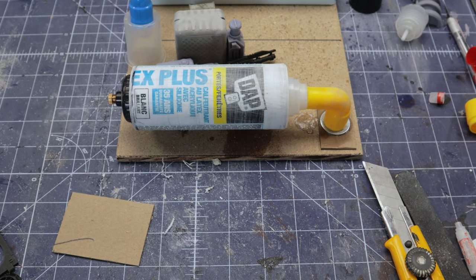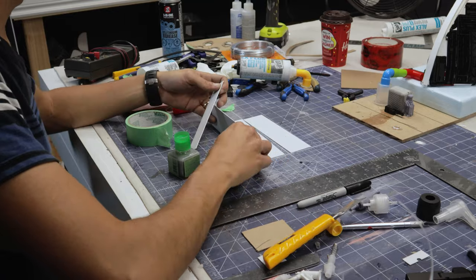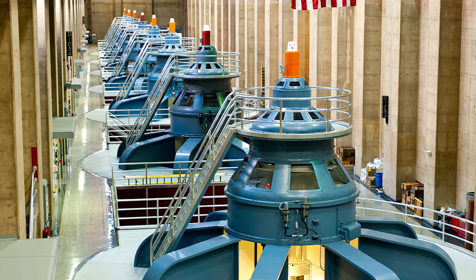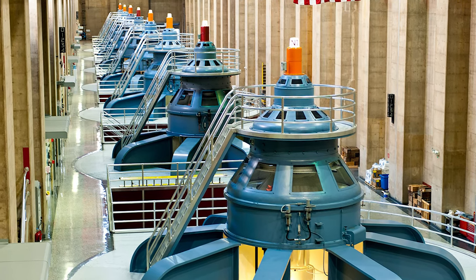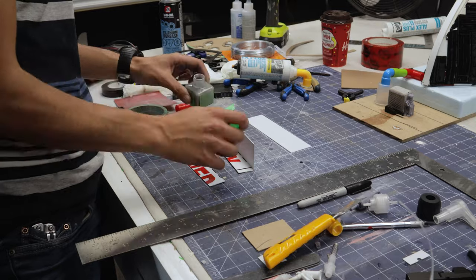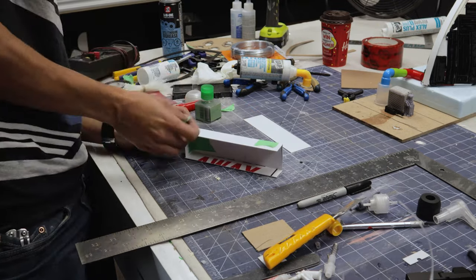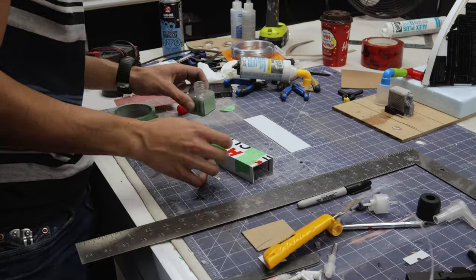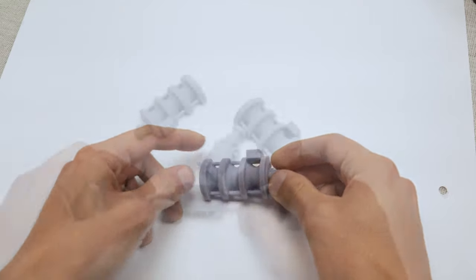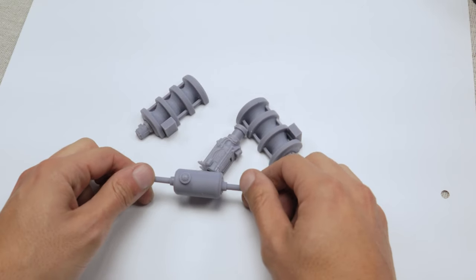In Nevada we have the Hoover Dam, and they have these massive giant turbines inside — like the guts of the power plant. Those are actually perfect for some sort of doodads or sci-fi tech details that we can add to the wind trap to make it actually look functional. I printed off some tiny ones and some other tech-looking greebles. We're going to have some fun with these.